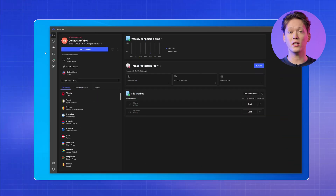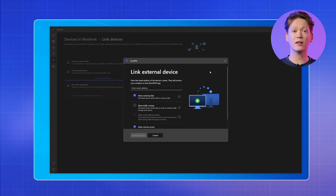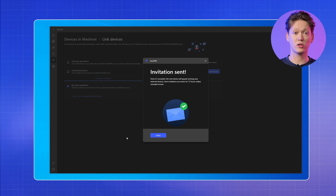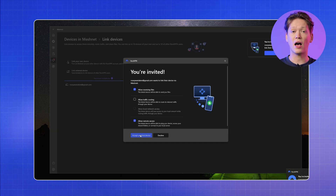Now, on either device, go to the Meshnet tab of the NordVPN app and click the Link External Device button. Make sure that the Allow Remote Access permission is enabled, otherwise you won't be able to connect. Next, open the NordVPN app and accept the invite on the other device. Again, check if the Allow Remote Access permission is enabled.